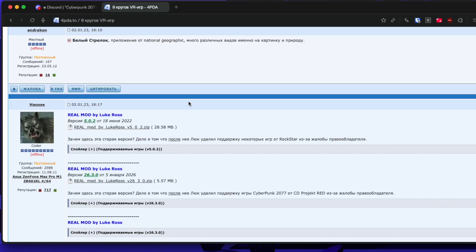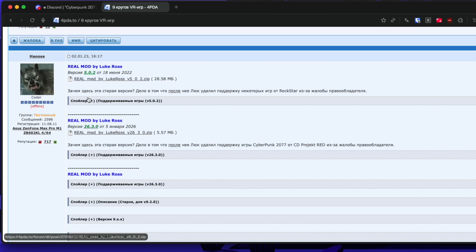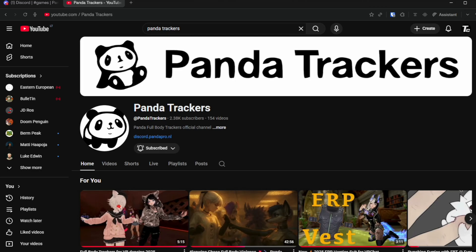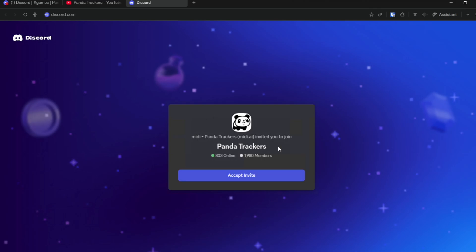I got this mod from the Russian 4PDA forum — they have a whole Lucros mod backup. You may need to register on that forum to download the files, so I've put together a full written guide with direct download links requiring no registration. See the full guide on the Panda Discord.